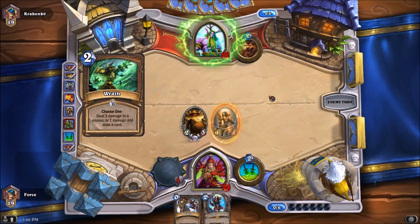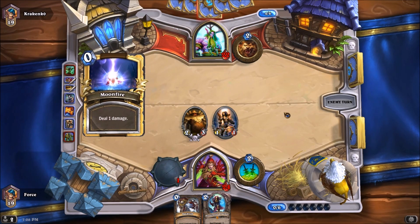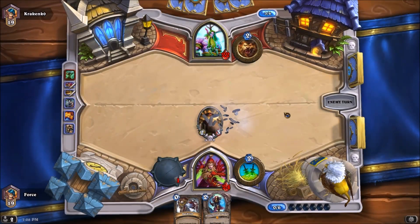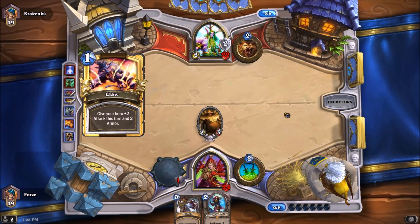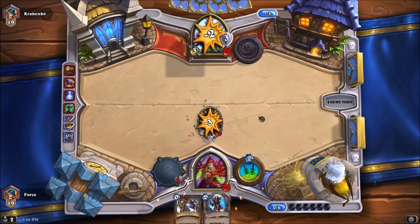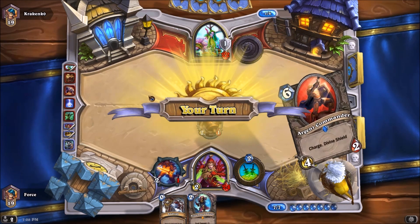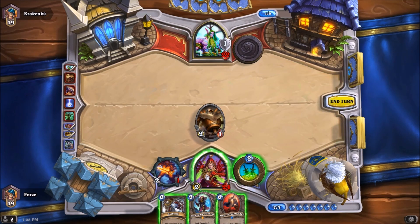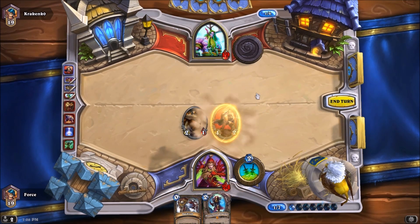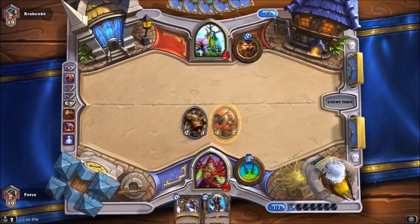He's going to Wrath that to get the card draw. He's getting rid of it assuming that I might have a Defender of Argus, which this deck does certainly run. He's actually going to Claw and Shapeshift to get rid of the first iteration of my Harvest Golem. We will still get that 2-1 returned — 2 damage to him, bring him down to 23 health. And I'm just going to throw the Argent Commander in play. Getting him down to 15 and now having him deal with a 4-2 with Divine Shield. That works too.